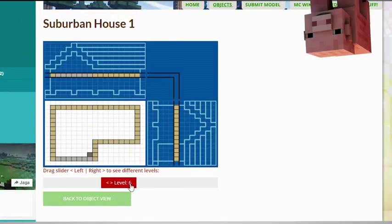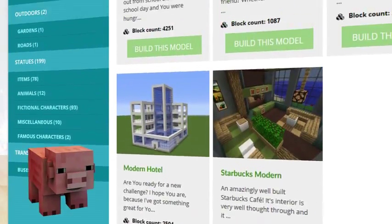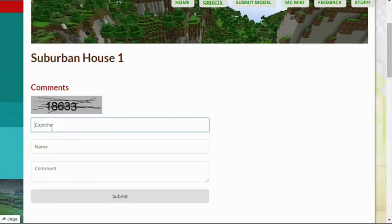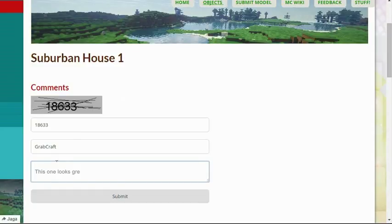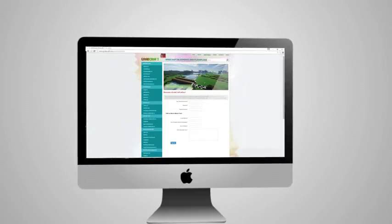Check out the layers of the objects and scroll over to see the materials you need. Browse through the categories to find your type of buildings. Comment and rate the best of the best or your least favorite objects. Or sign up as an editor and share the floor plans of your masterpieces.